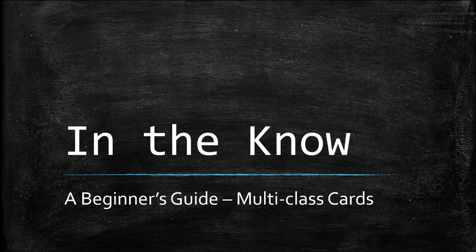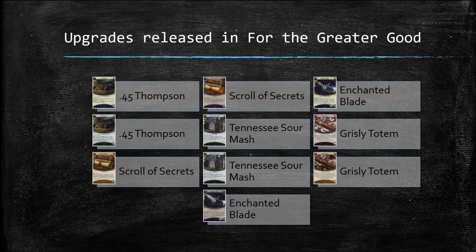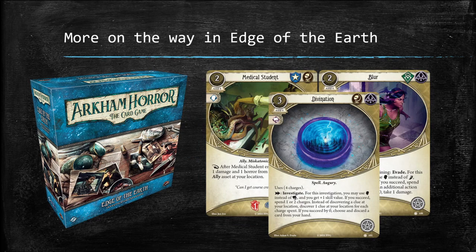On this episode I am thrilled to bring you another installment of In the Know, a series of videos for players who are just beginning to explore what the Arkham Horror LCG has to offer. Today's topic is multi-class cards. Multi-class cards were introduced in the Secret Name mythos pack, which was released during the Circle Undone cycle. Upgrades for those multi-class cards later appeared in the For the Greater Good mythos pack. Fantasy Flight Games recently announced that the Edge of the Earth Investigator Expansion, which will be released later this year, will contain a plethora of multi-class cards.